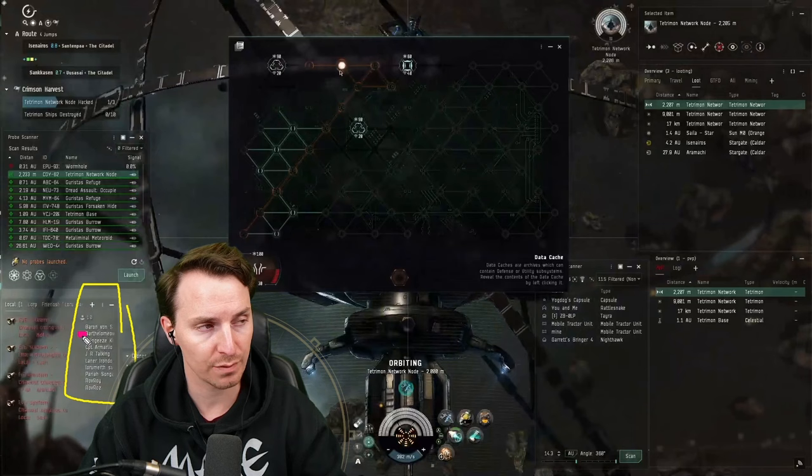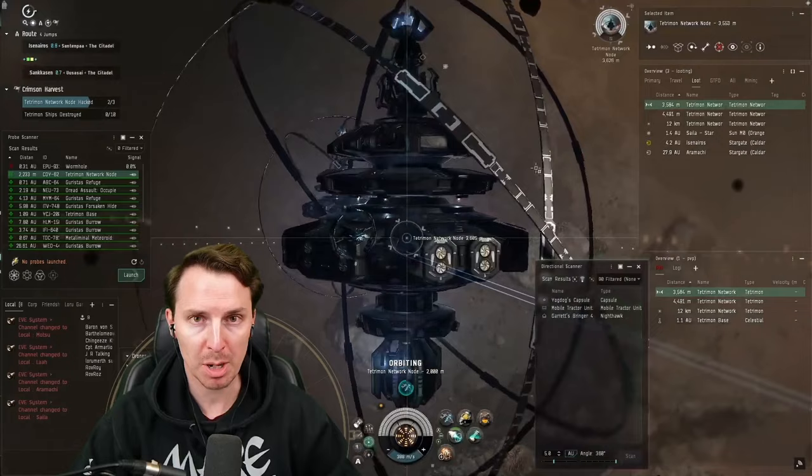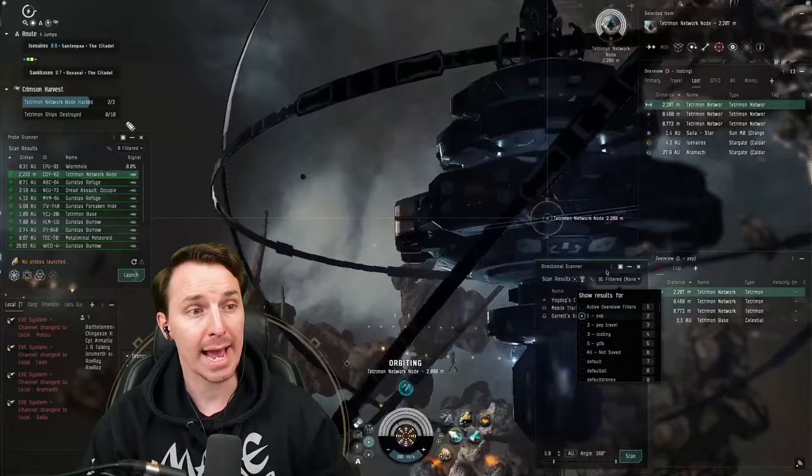If somebody warps into local from one of these ganking corps, you have a nice red dot next to them. Typically these ganking corps send scouts out to see where the juicier targets are. Once you're done with one node, lock on to the next one, orbit it at 2k, and keep on hacking. If there's another ship on grid with you, use the cargo scanner to see which of these cans has more valuable loot. Make sure while you're hacking you also have your event window up — you want to make sure you get those free points so you can get your skins.